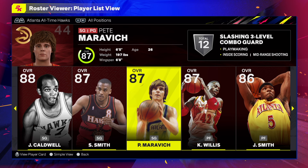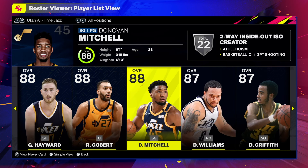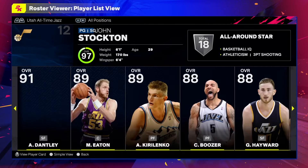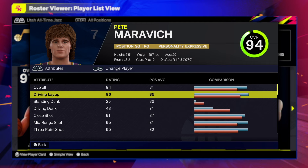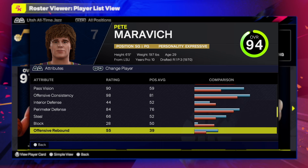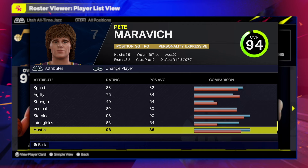I can try to make both versions — the Hawks version and the Jazz version — right here in this video, no edits, straight to what we're trying to do. Let me find Pistol P in the game — he should be higher here. Number three, all right. The Hawks version has 96 driving layup, which is high too, and we'll be able to get shades of the first build. You can choose which one you want to go with because you definitely have options.